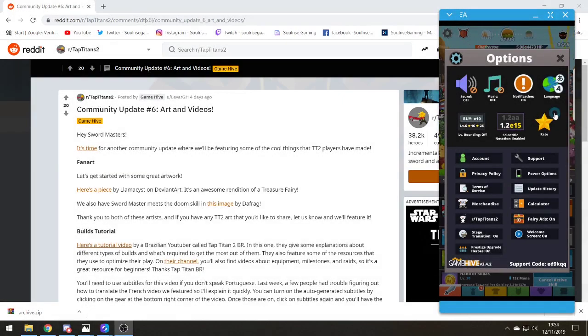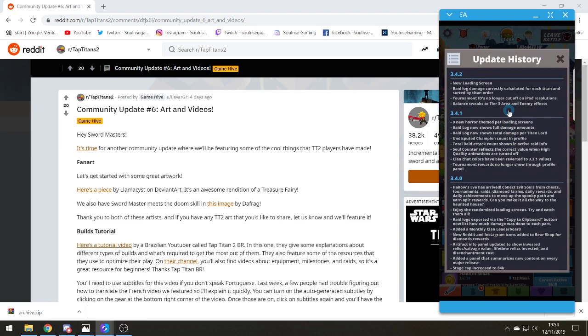Hi everyone, Solaris Gaming here with a little update on 3.4.2. This already had a minor update which included a new loading screen, raid logged damage correctly calculated for each titan and sorted by titan order, tournament ID no longer cut off, iPad resolutions, and balanced tweaks to tier 3 arena and enemy effects.